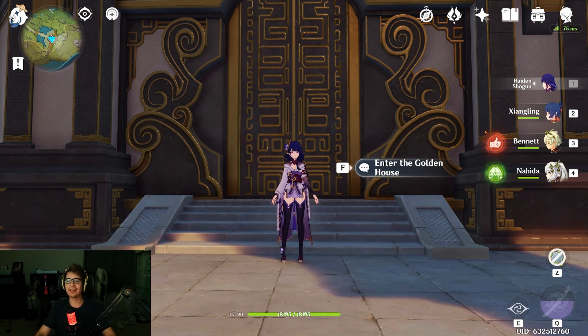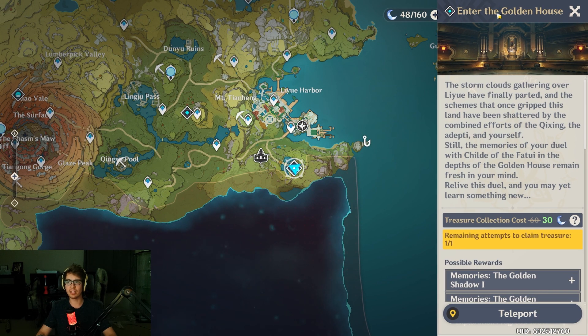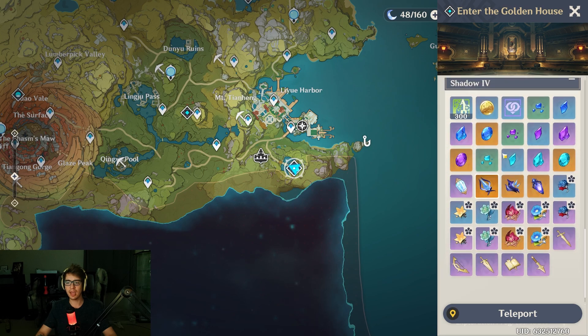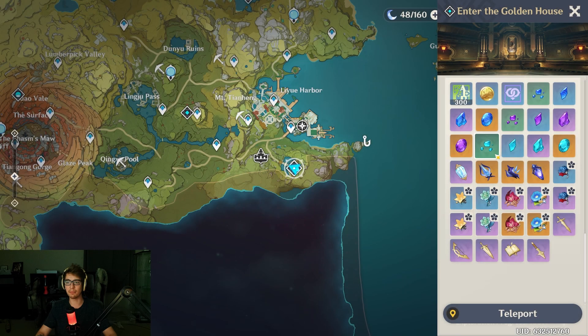Hey everyone, Pupscrew here. Today in Genshin Impact, we're gonna go over the weekly boss Childe at Enter the Golden House. This is a weekly boss located in Inazuma, and the highest tier rewards are the usual for weekly bosses: item billets, weekly loot, general gems, adventure rank, etc.